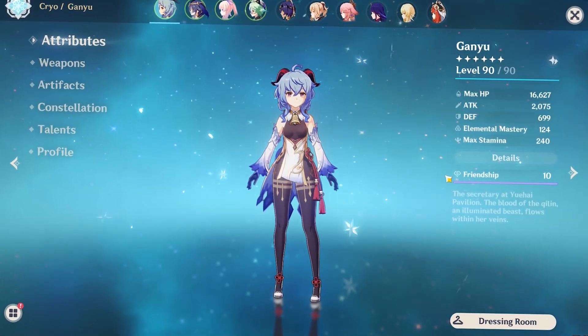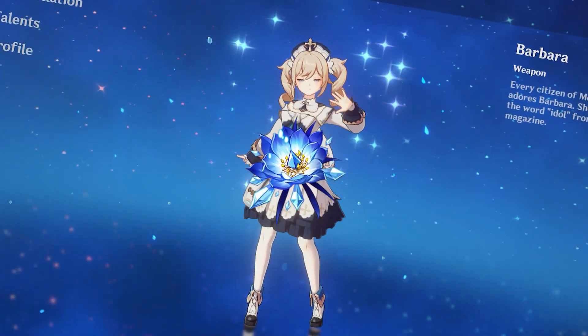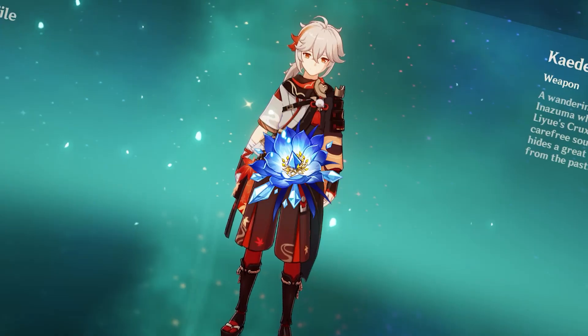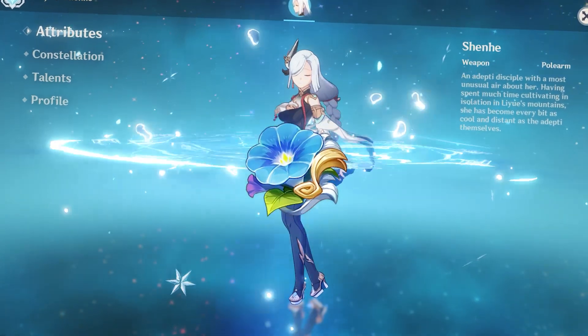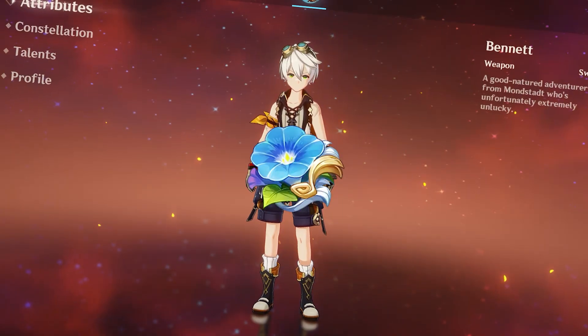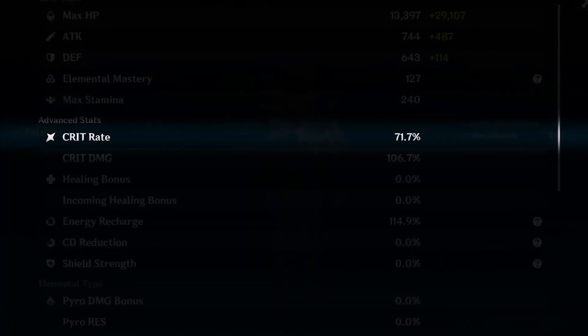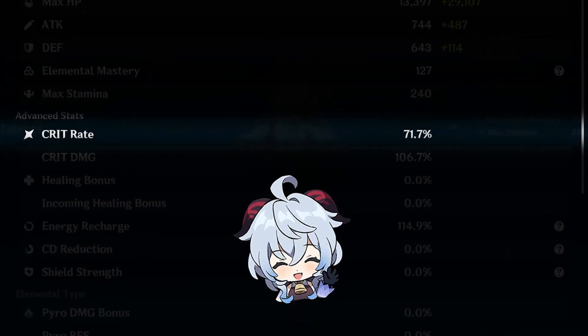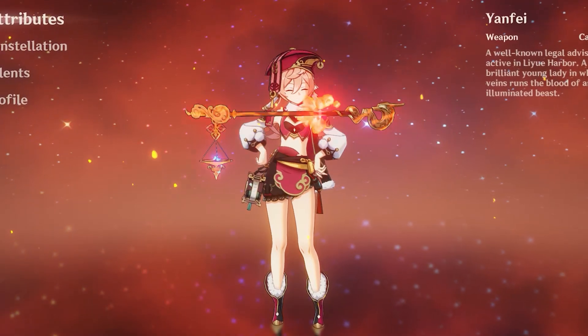For Blizzard Strayer teams: run Ganyu as main DPS, then Shenhe, Rosaria, Diona, or Layla in your second slot, Kokomi or Barbara or any good Hydro applicator in the third slot, and the fourth slot is a flex — an Anemo character with Viridescent Venerer for shred works great. For Wanderer's teams: still keep a Cryo unit in your second slot for resonance, run Bennett or another strong damage-boosting support in the third slot, and the fourth slot is flex again. If your Crit Rate is already very high without Cryo resonance, you can run another Pyro unit in the second slot for Pyro resonance, which increases your ATK for even more damage.